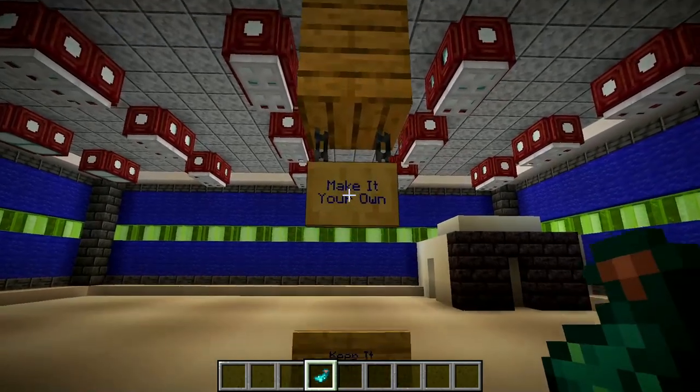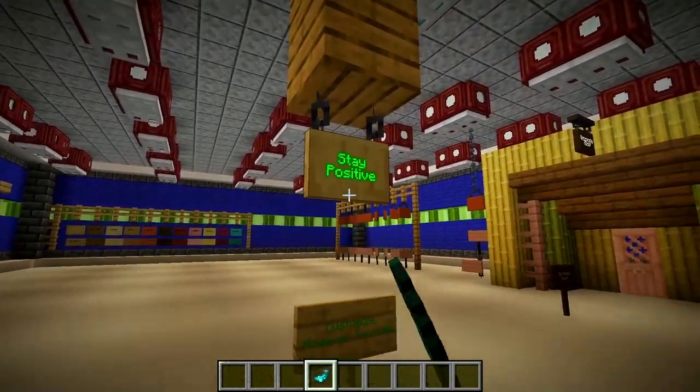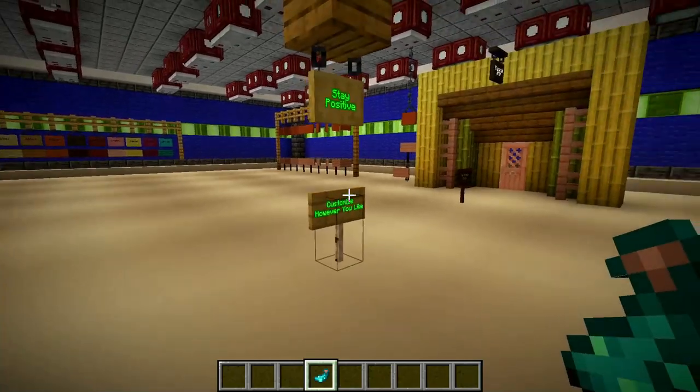Both sides of each sign can also either glow or not glow — it's your choice. And yes, it is individual on both sides, just like the text that you put on it.